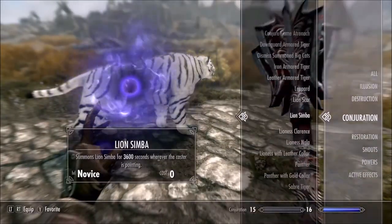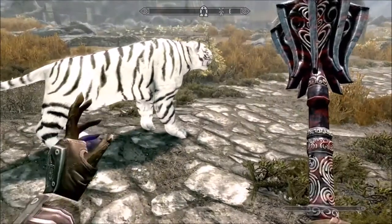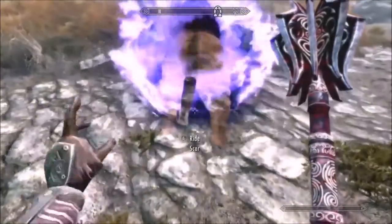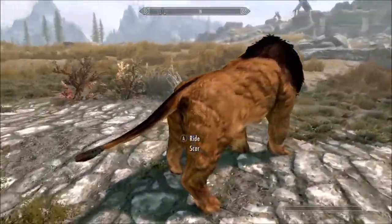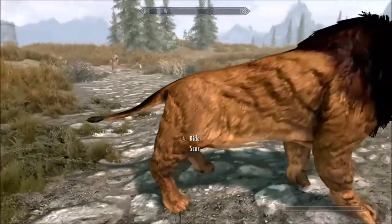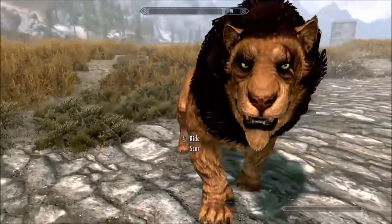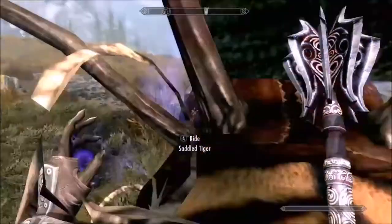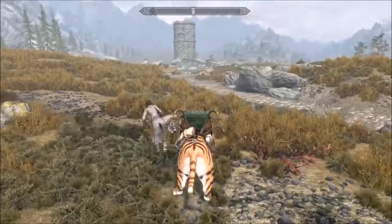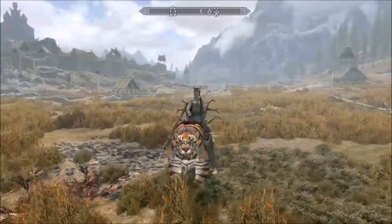I also forgot to show you one of the Lion King ones — Scar from the Lion King. He's got his green eyes and a scarf. So we'll test these out — these are mounts and they're followers, and they ride really fast.